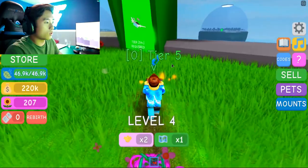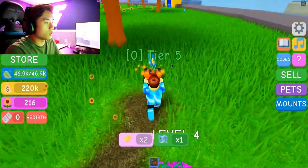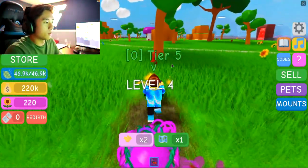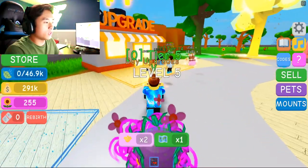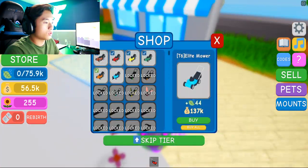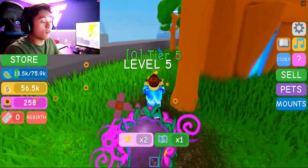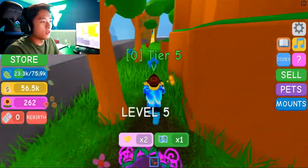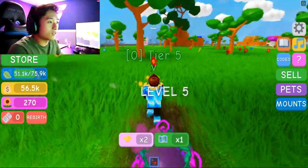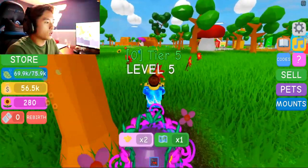We're collecting the flowers already. The blue ones only give us three. That one gives us five — the red one gives us five flowers. Let's go ahead and collect all the red ones to speed this up. We just sold — we got 291k. Let's go ahead and upgrade the bag already. Nice. We upgraded our bags and it looks like we have enough flowers to actually get a new pet — the high tier pet. So let's fill up this bag real quick. We only need 137,000 for the next lawnmower.